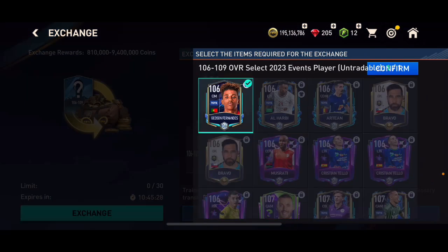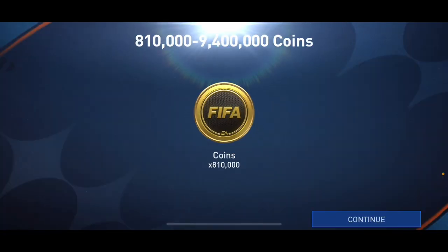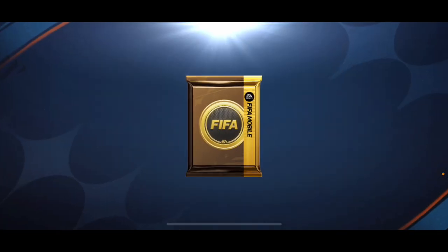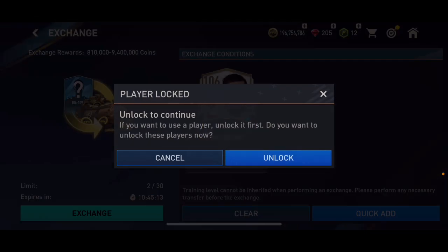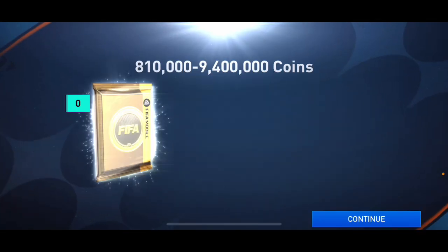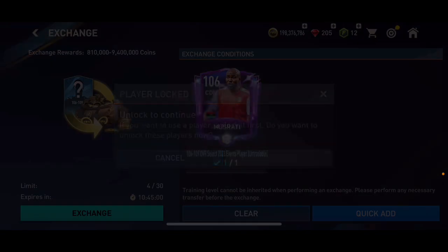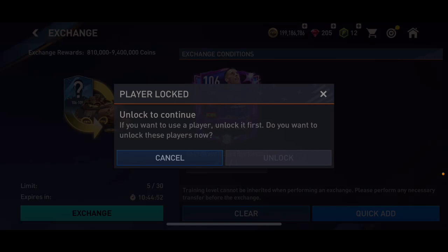We've also got the untradable 106 to 109 overall exchange — you can do as many of these as you want because those cards are untradable and you can't sell them anyway. The game is ending so you might as well use them in these exchanges. You probably have a lot of 106 to 109 overall untradable cards that you can convert to coins this way. I'm not getting more than the minimum right now, which is a little annoying, but I'm still making profit. I've almost got 200 million coins — I'll go until I hit 200 million.